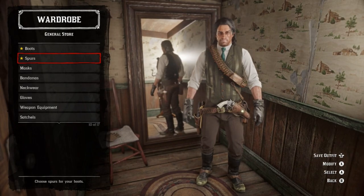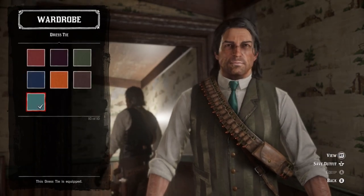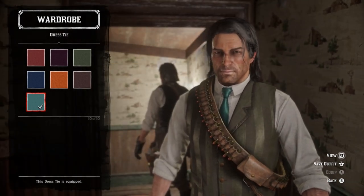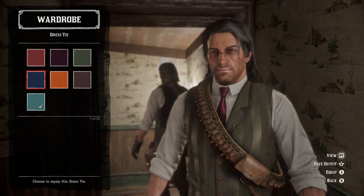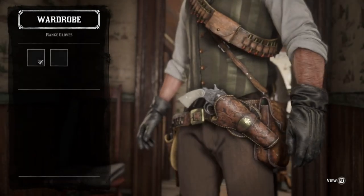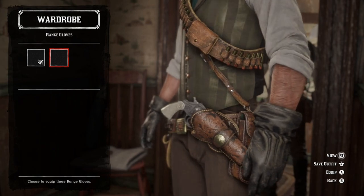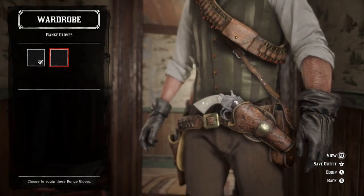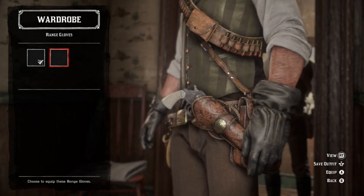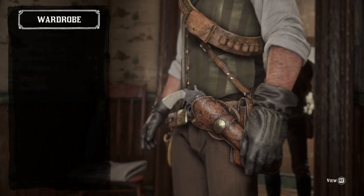No masks, no bandanas. For neckwear, we're going to throw on the dress tie in this aquamarine color, because it's a lighter shade of green and has a really stark contrast with the vest itself. A darker green doesn't work as well — the aquamarine green is the one. For gloves, the Range Gloves — dealer's choice on which version, there's not much difference other than the size of that part of the glove. I never really thought about what that part is called — like anklets on shoestrings. If any Radical viewer more knowledgeable than I am knows, drop it in the comments.